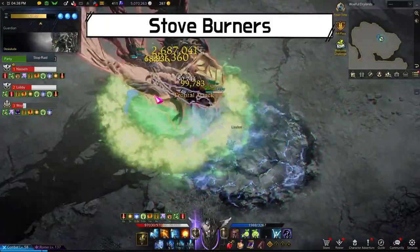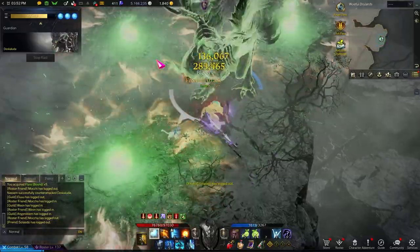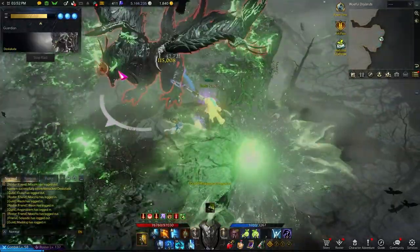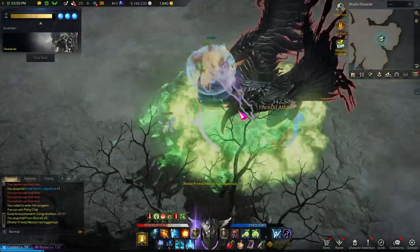You will see three circles around Deskaluta which will explode after a few seconds. All you have to do is avoid these. However, sometimes Deskaluta will summon another circle that fills up this spot. Get ready to move out again just in case.